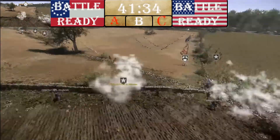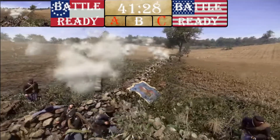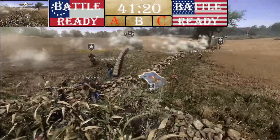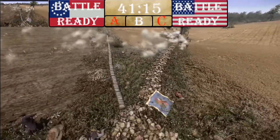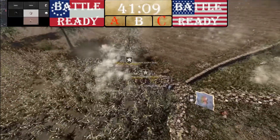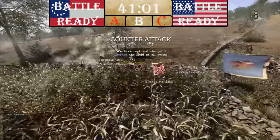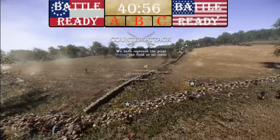It looks like a Union group has charged out against a CSA group at that corner — very interesting. We have a Union line moving to enter the intersection up against a CSA line. Now it's a bit of a mess — we've got a large contingent of CSA moving up. They should be the winners of this. Yes indeed — CSA is now capping. The three-minute counter-attack timer has begun.